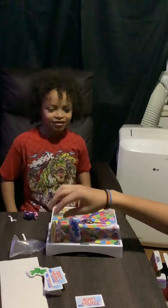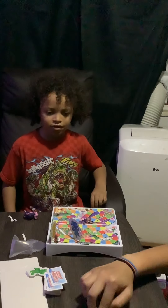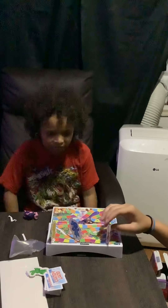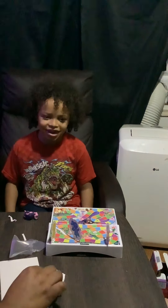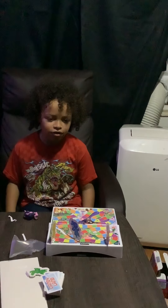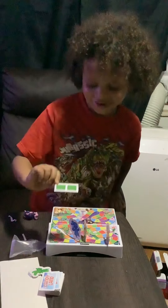I got two orange. If you get two color blocks, move ahead to the second space that matches that color. It's my mom's turn — everyone's going to get an orange one. I got one green. Green's right in front of me — it's right in front of Maya.